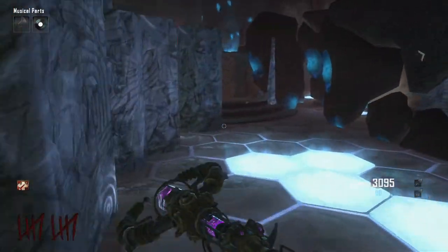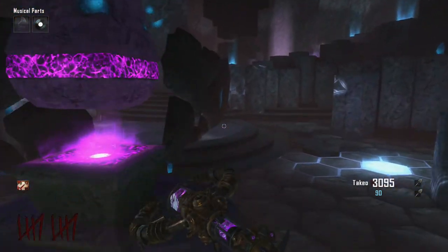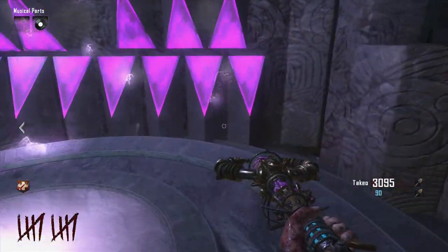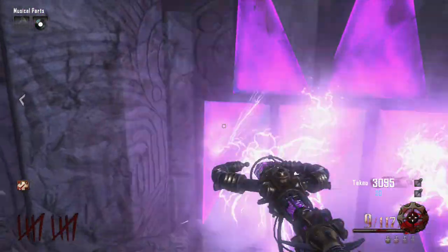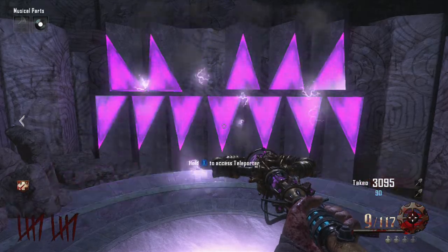This one is quite confusing to many people, so you need to get the Lightning Staff and head over to the Lightning Teleporter. For this, you need to play the chords as follows. If you've done it correctly, it will cancel itself out and reset.